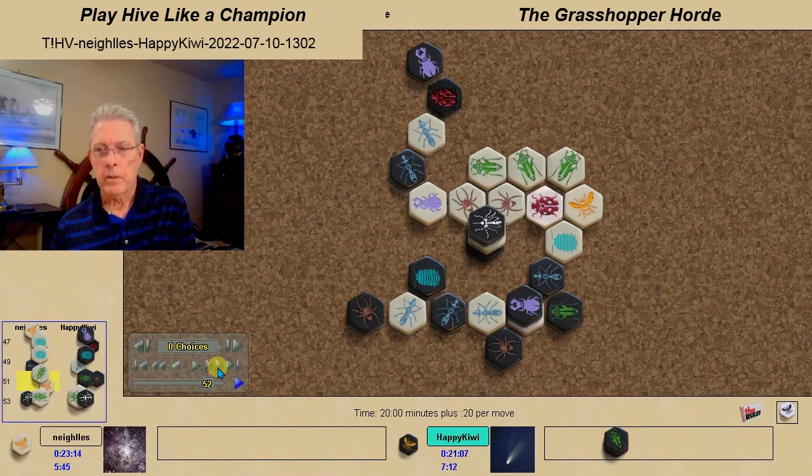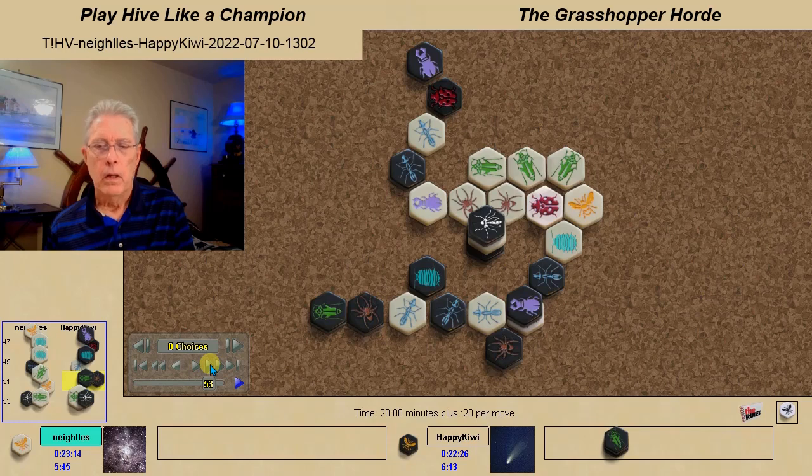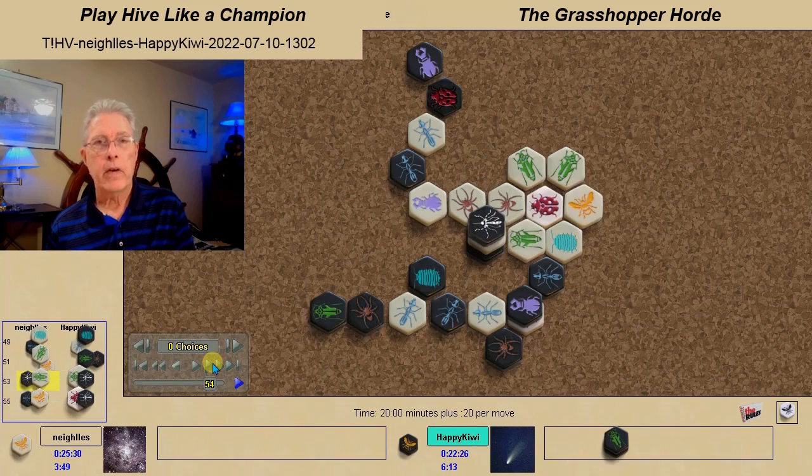Now let's take a look at White's bugs. White needs four kill spots filled to win. All three grasshoppers have angles of attack — in fact, this grasshopper has an angle of attack to two kill spots. In addition, the Ladybug has an angle of attack to any of the four kill spots. So White has four bugs ready to jump into the attack. The Black Grasshopper jumps out — the reason being that if either one of these spots gets filled, it frees the Black Ant to be used for defense. But White comes up with a very interesting way to stop that.